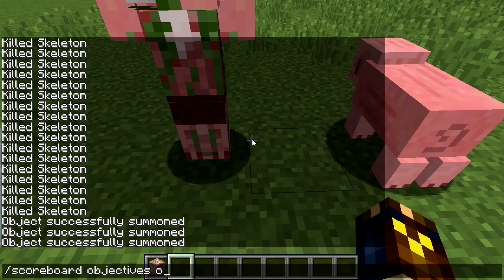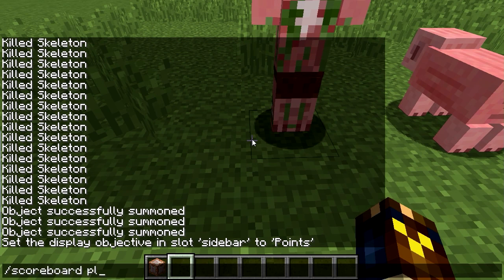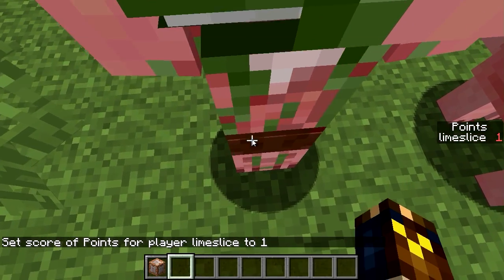Scoreboard objectives, set display sidebar points. Player set @e equals zero points, one. I gave myself one point — let's give me and this guy two points.